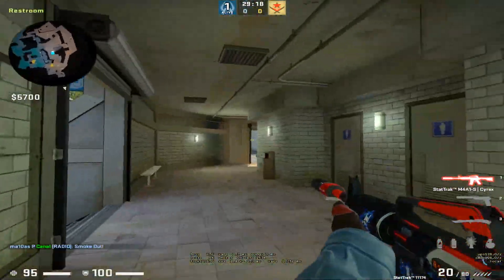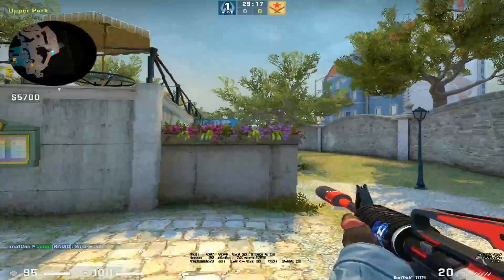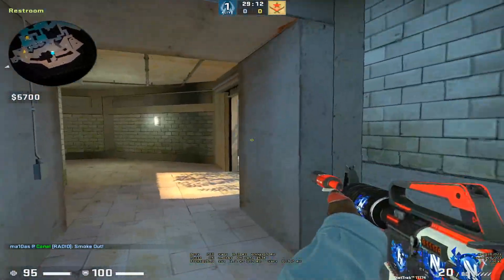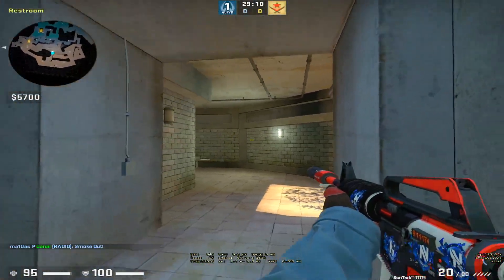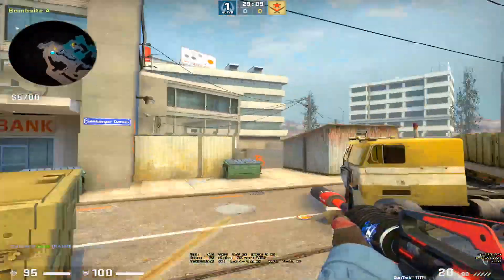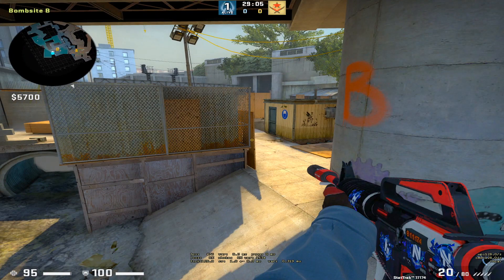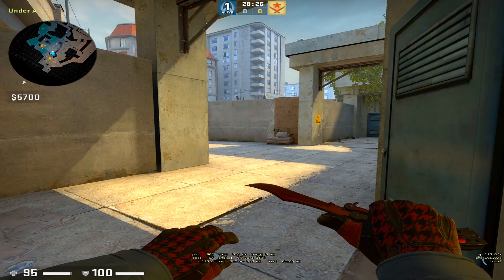Obviously if the T's are making a lot of noise on B, it's very important to use your smokes fast. In this case you can make room for the A players to make info peaks in the middle of the round - either go aggressive long or aggressive long toilet. You can suddenly be four guys towards B if you get one guy aggressive with information. You always have to think about what information you get from everywhere and what you believe they are doing, then act on that.